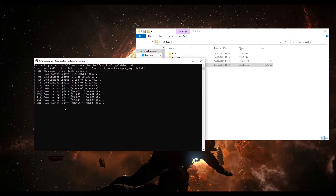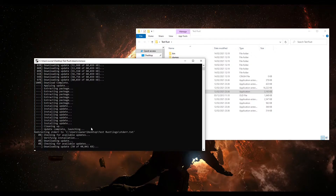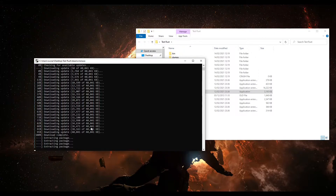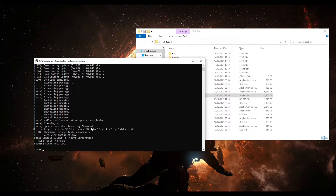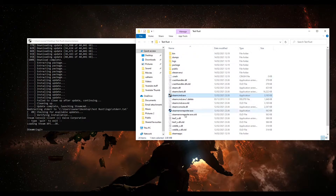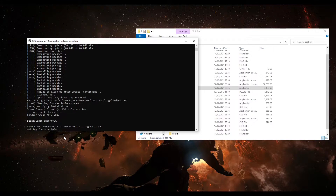Open SteamCMD — a little screen comes up downloading updates in the background, you don't have to press anything yet. Then we're going to log in to SteamCMD. The easiest way is to log in anonymously. You can also log in with your proper Steam ID and password, but there's no need. Type 'login anonymous' and press Enter. It connects anonymously — Steam public, logged in.